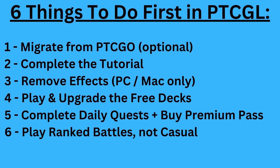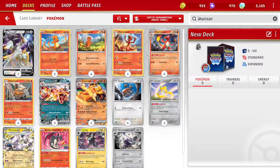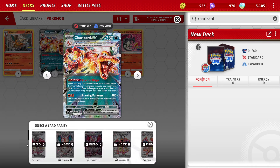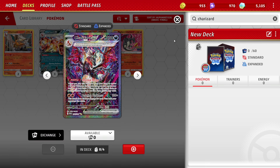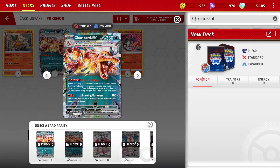And those are my 6 things new players should be doing first in Pokemon TCG Live. But there's a lot more to cover, so let me address some frequently asked questions I see pop up all the time. First, how to find alternate arts of cards. Let's say you just opened a pack and inside was a full art Charizard EX, but you go to add it to a deck and can't find it. PTCGL layers alternate arts together, so you have to search for Charizard EX, click on it, then click Available to see the different arts you own.